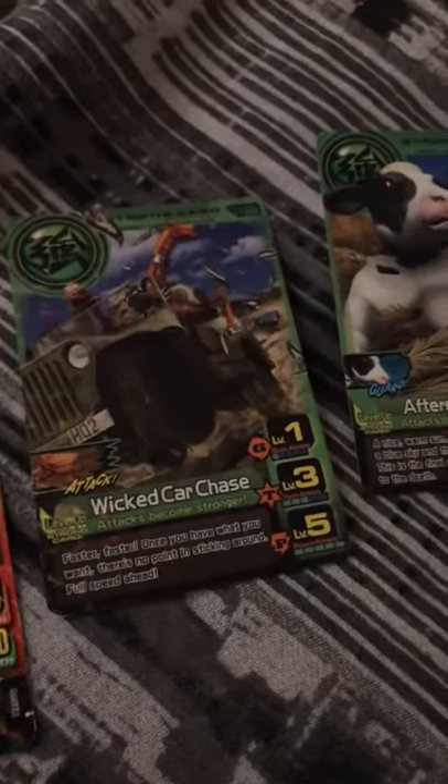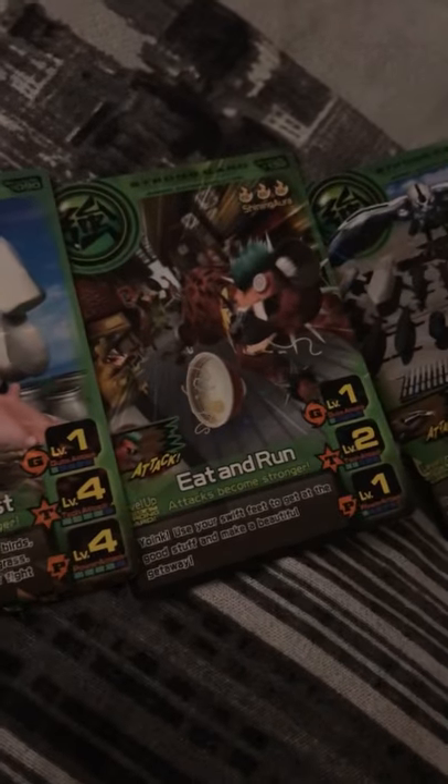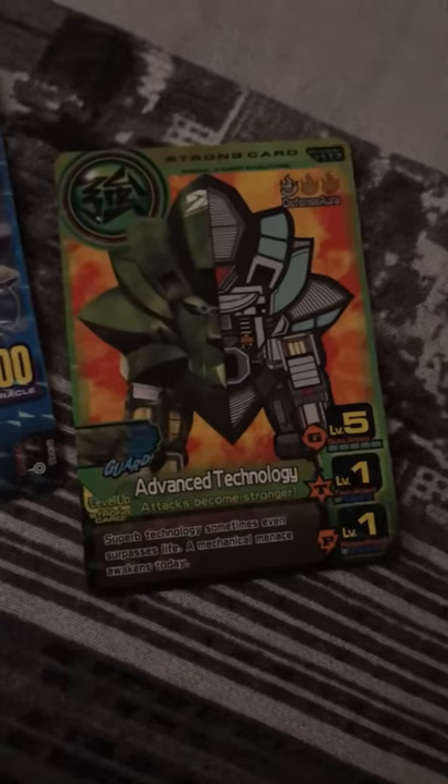We're getting on to strong cards here. My Rank Tank, Wicked Car Chase, Afternoon Rest — that's pretty good — and Eat and Run; that's one of the worst but it does have shining aura 3. Overwhelming Power — I haven't used that yet, I got it yesterday in a trade. The next ones are on to the miracle cards — here's a strong card with shining aura, worm in G. Level 5 is not the best; it's probably one of the worst strong cards out there.